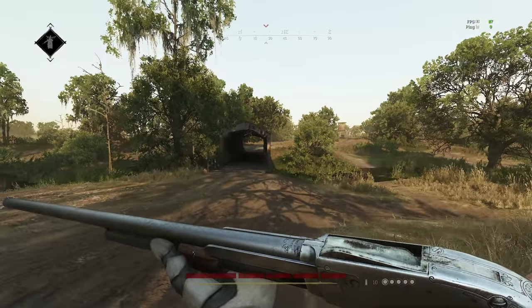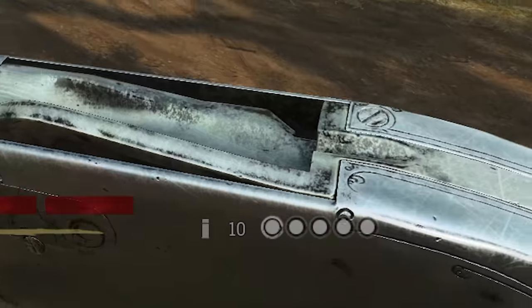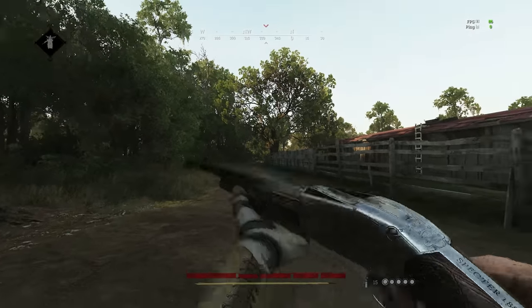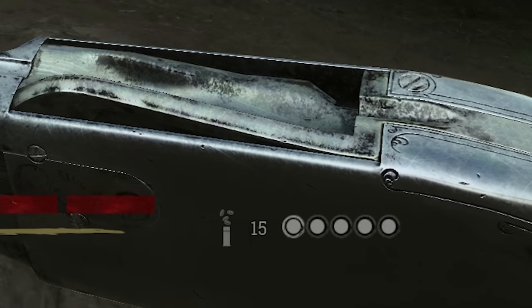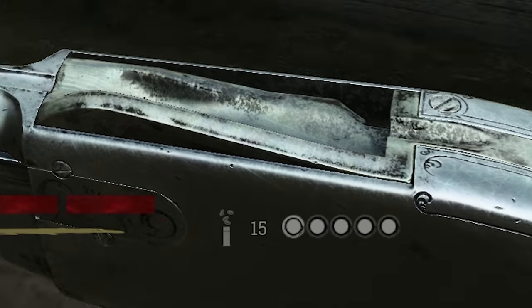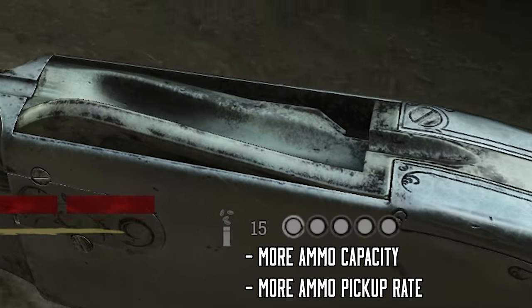As you can see, the normal buckshot Specter has five shells in the magazine and 10 in the reserve. Specter with penny shot has five bullets in the magazine and 15 in the reserve, which is more than buckshot — and that's one of the reasons why I like penny shot more.